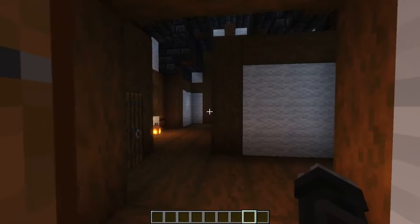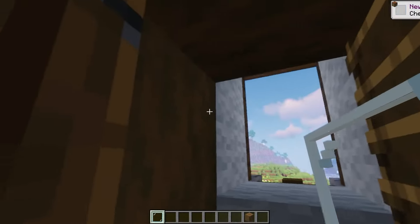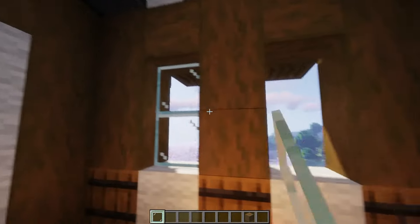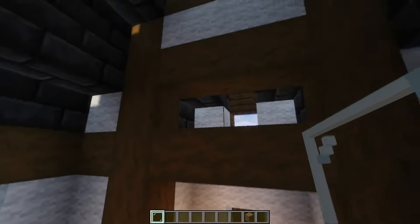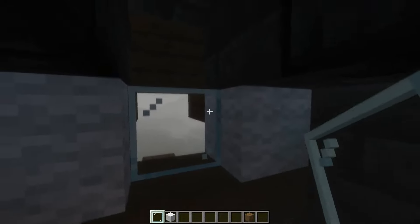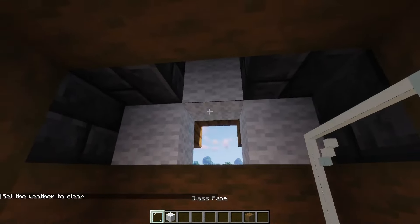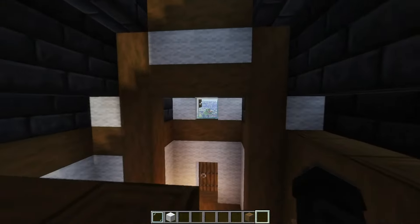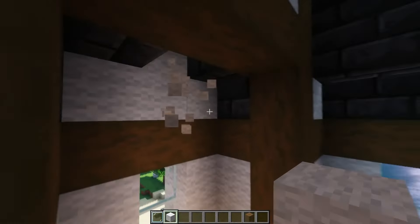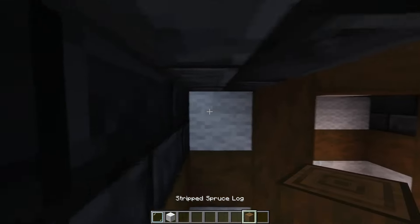Let us head inside the house. Let us place down the windows first. On second thought, let us close off this window. Now we can place down the upper floor.